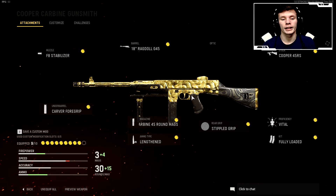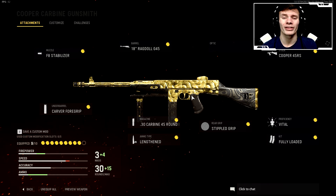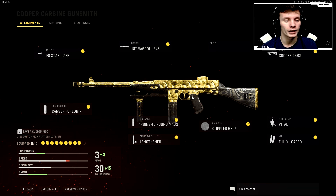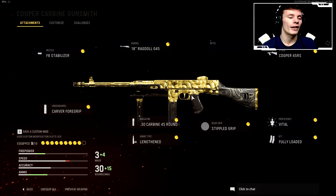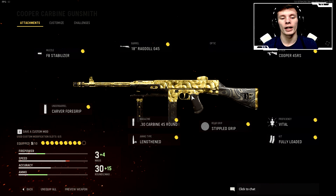Alright, I hope you guys enjoyed that gameplay. This is the class setup I was using in that game. There are two types of class setups you could run with this gun — you could run it kind of like the PPSH and increase the fire rate and recoil control, which makes it an absolute laser beam. But this is the max damage version. To start off, we have the FA Stabilizer which increases the damage and accuracy, and the 18 inch Ragdoll G45 barrel that also increases the damage and velocity of the bullet.